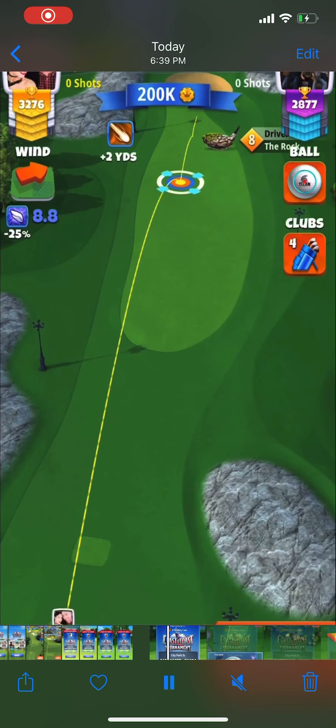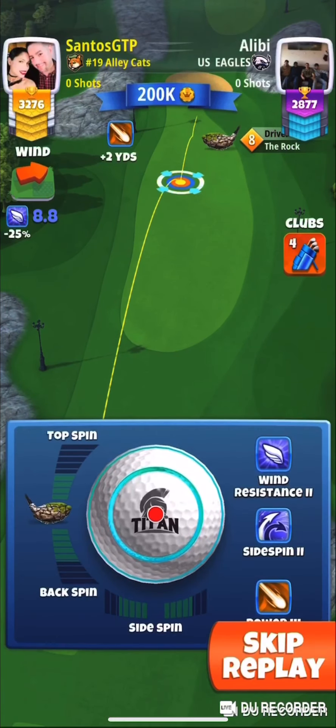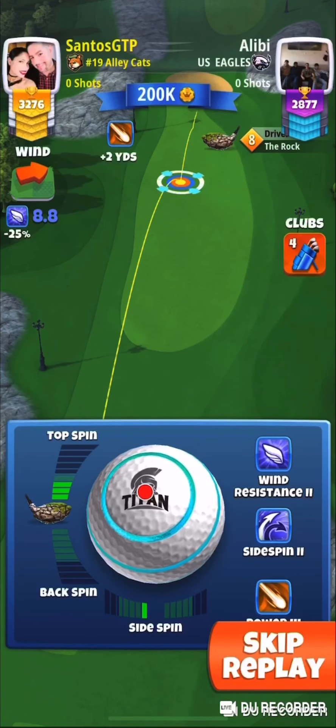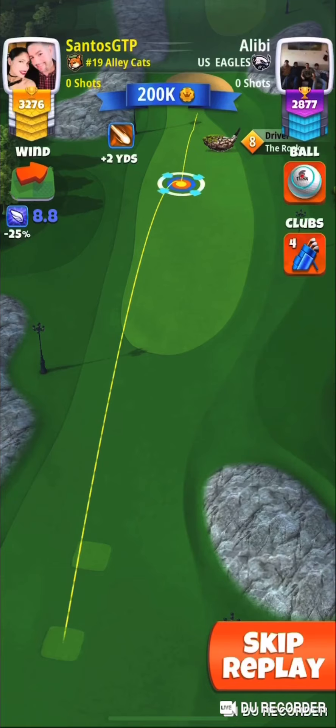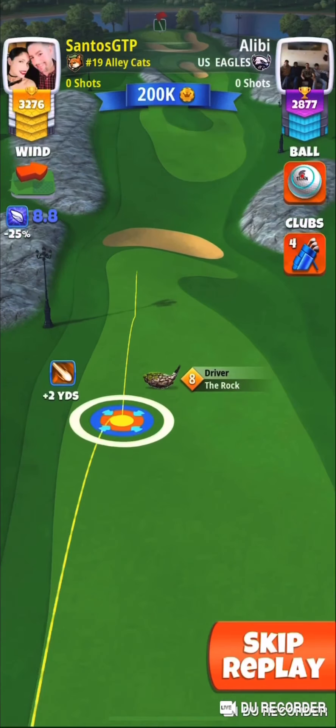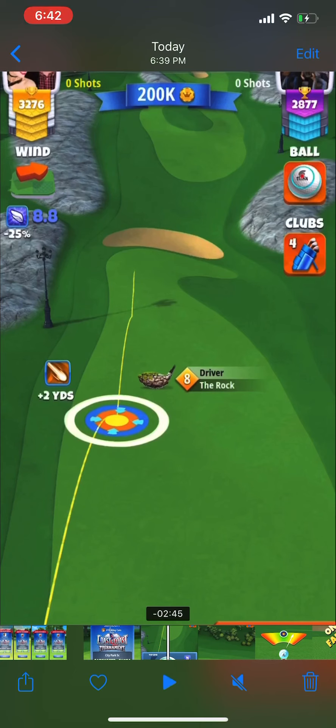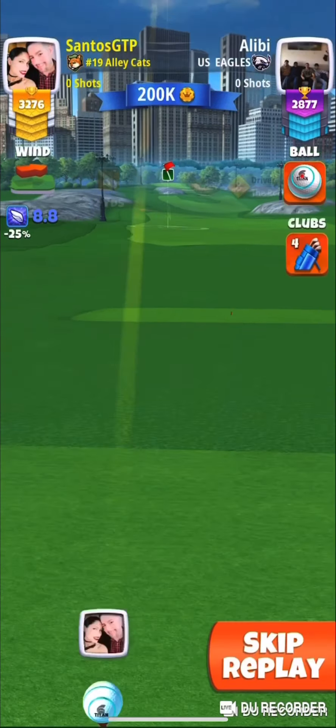Hey guys, this is Santos again. I just want to show you hole number three in expert division. I use the rock as my reference point — you can see the white ring just inside the rough on the left-hand side. We use three touch spin and one less spin here.